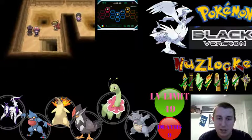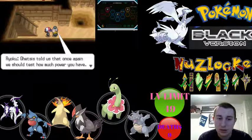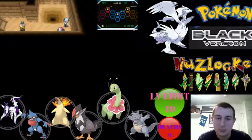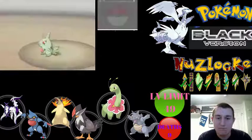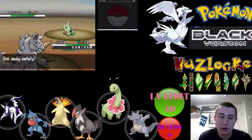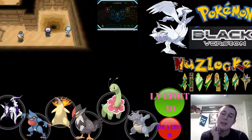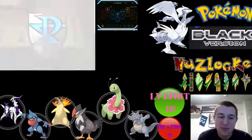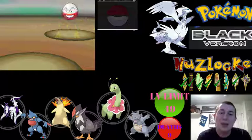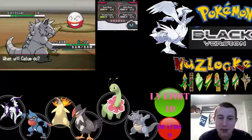The sand clears so we can proceed down here. That was way closer than I thought. Team Plasma wants to test us again. This doesn't count as a new encounter — we've already encountered in Relic Castle before. This is still technically Relic Castle, so Team Plasma is testing us again even though we just fought basically everybody. We heard your Pokemon can fight hard — let's go.